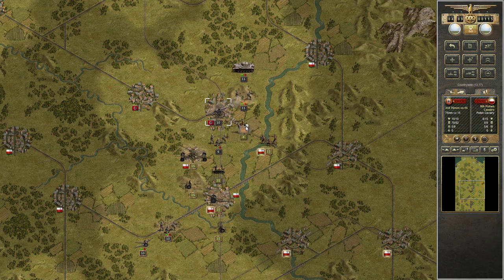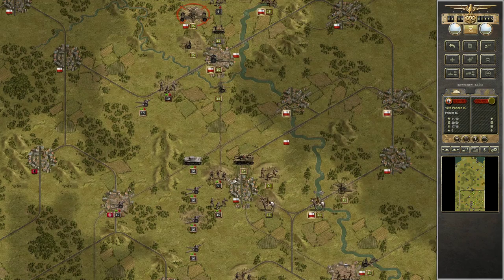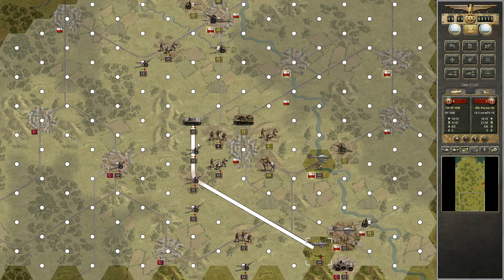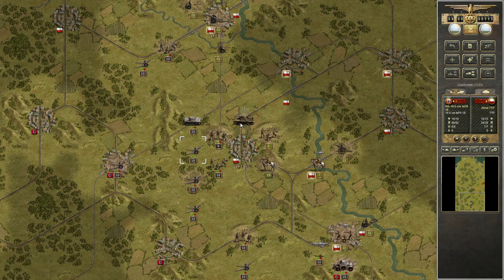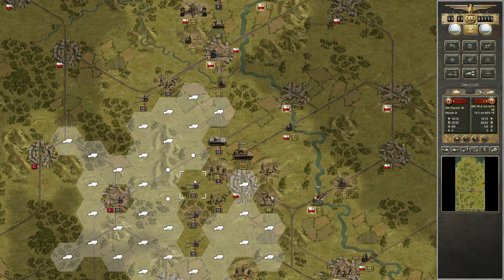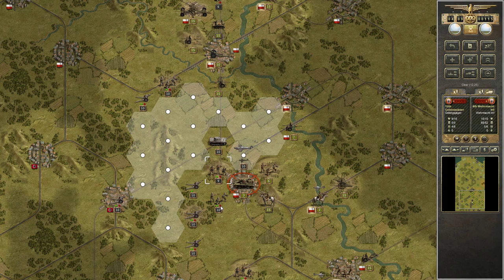We're gonna do this and we have them sealed off — they're not going to outflank us. This guy's got to go. I need to do something about him. Oh man — oh man.